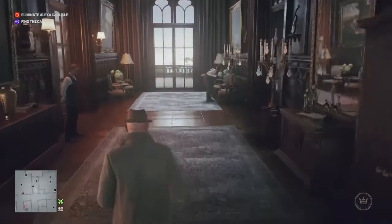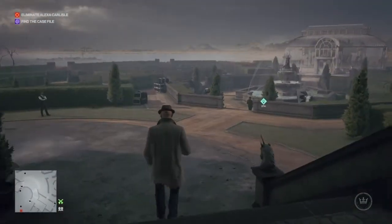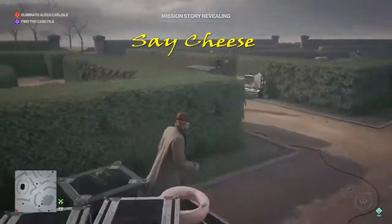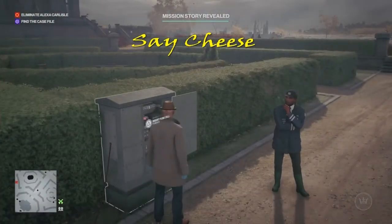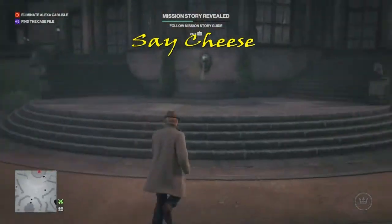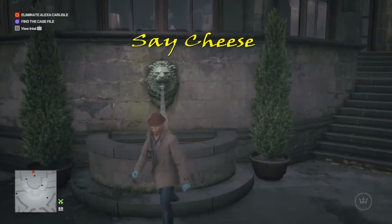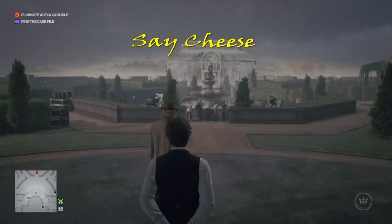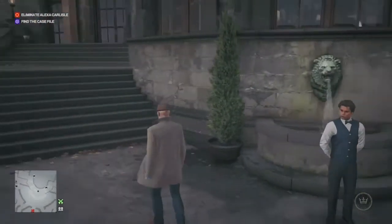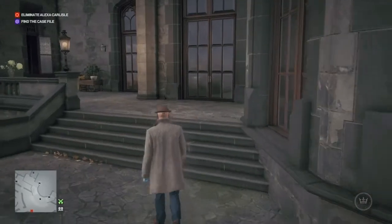We now begin our challenge quest. The first challenge is Say Cheese, which entails making the photographer take the family portrait photo. With the fuse we collected, we make our way out into the garden past the fountain until we find the fuse box. We place the fuse in the fuse box and trigger the conversation between the housekeeping staff and the photographer. We wait, and once everybody has arrived and the photo is being taken, that gets us the Say Cheese challenge.